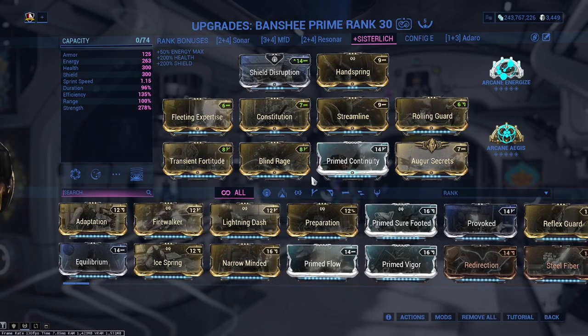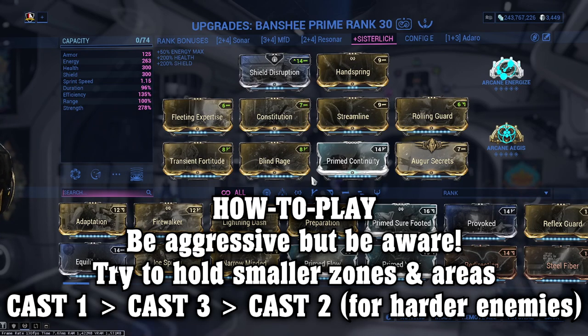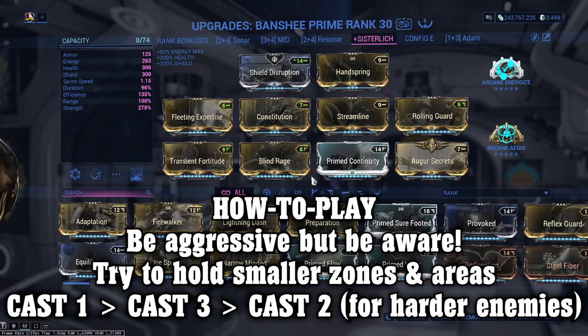Range — this is situational to the user. If you prefer to cover wider areas, then add more range to your build and flex out whatever mod you prefer to switch out, whether that be efficiency or duration. However, for me, I believe 100% range is a great place to leave it. With awareness and positioning combined with crowd control and shield gating, you will find yourself playing aggressively and clearing out rooms whilst being on top of your enemies.